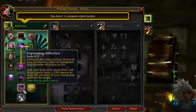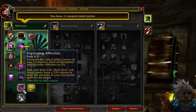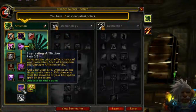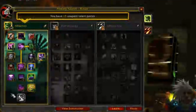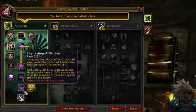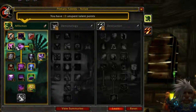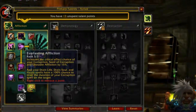Next we've got Everlasting Affliction, which increases the crit chance of your Corruption, Seed of Corruption, and Unstable Affliction — basically everything except your Banes. At three points, that's a 15% damage increase crit chance on your Corruption, which is already getting 12% from the first row talent. So that does stack — you're getting 12% increased damage with a 15% increased crit chance, which is totally awesome. On Bane of Agony, you got an 8% crit chance at the beginning of the tree. You're increasing the damage of Corruption and Unstable Affliction, which will always be on targets you're focusing — critting 15% more often means more unexpected burst damage.